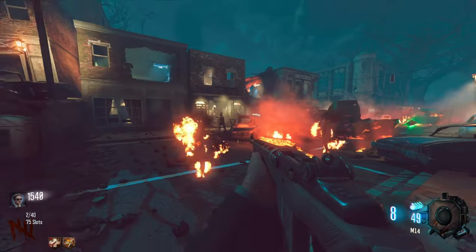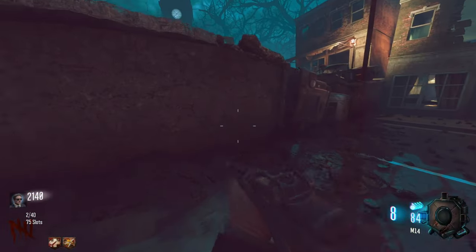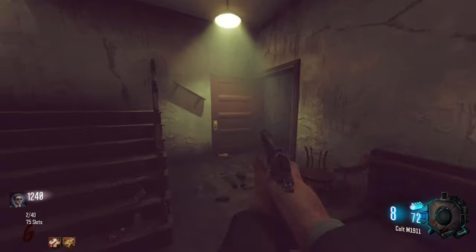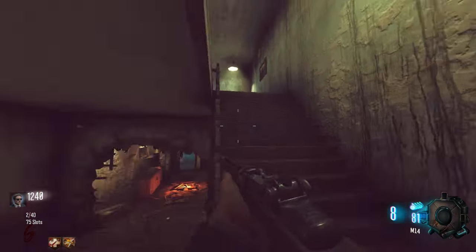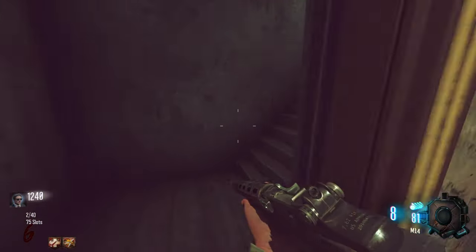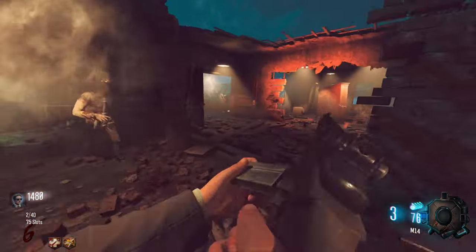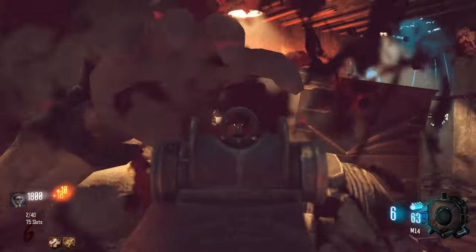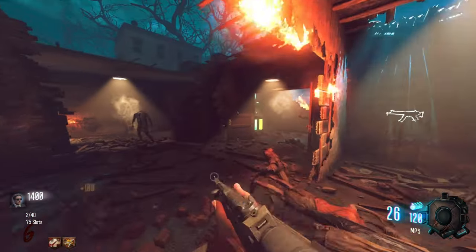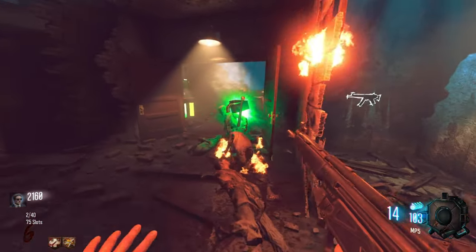This area feels so much more open and spacious — they definitely pushed it back a little. There are two different staircases in the original Semtex room area. Speed Cola is here — wasn't it in the Speed Cola room before? This goes to Jug over here. We're buying the good MP5 right now.